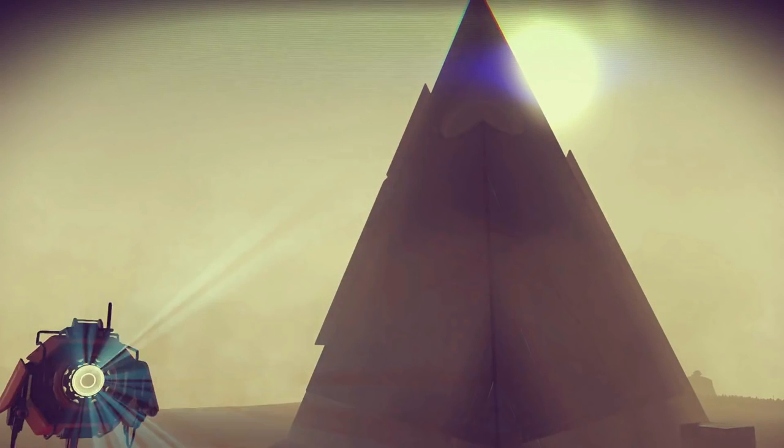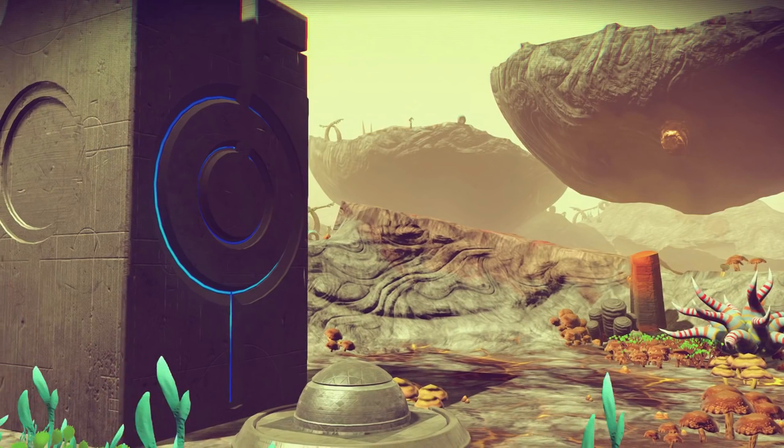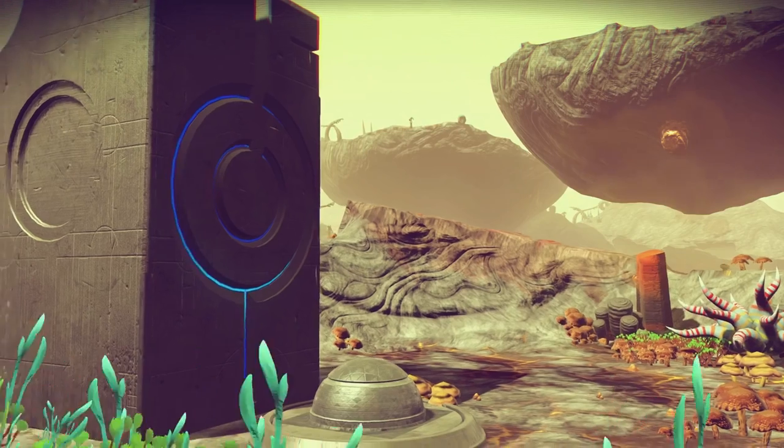Here we have the guardian scanning us for some reason, and there's a large apparently man-made or alien-made structure — maybe something that this guardian is attempting to protect, and that's why it's scanning us. Then here is another stone with some symbols on it; my best guess would be another monolith, potentially a little bit smaller than the last.